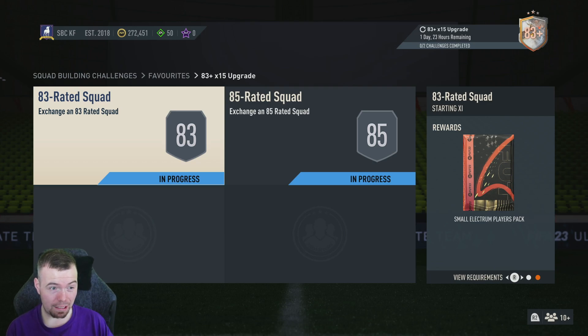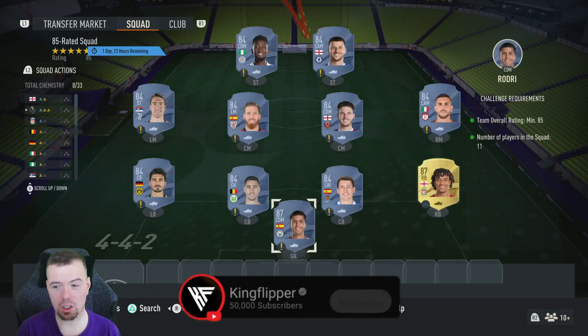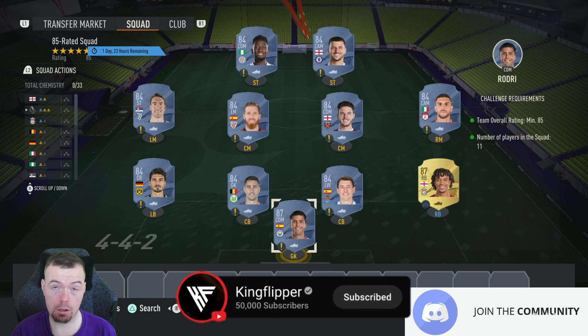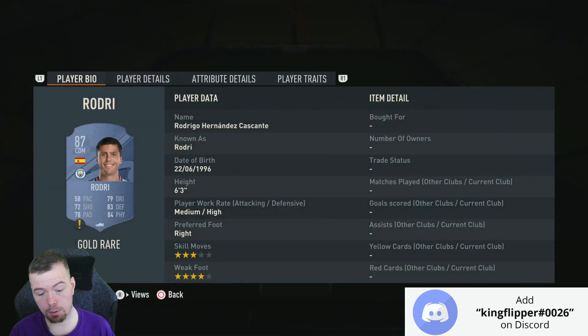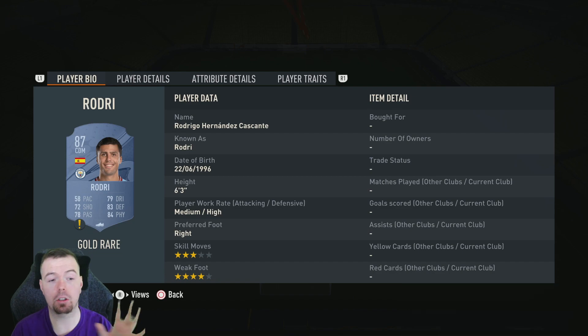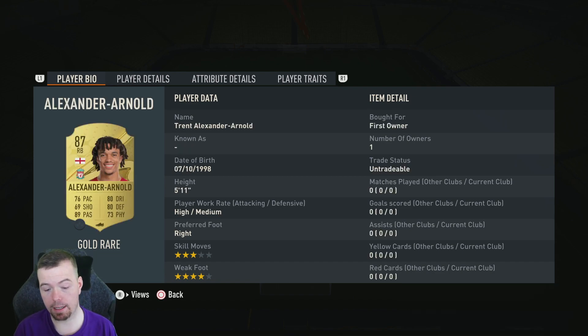The 85-rated squad is quite a bit more expensive. The cheapest way to do an 84-rated team is two 87s and nine 84s. At the moment your 87s are 20k each, but check Futbin — there are a ton of 87-rated special cards available for less than 20k, so Rodrygo and Trent are around 20k each.